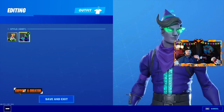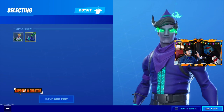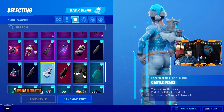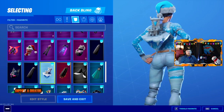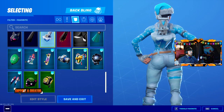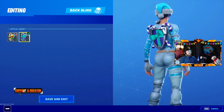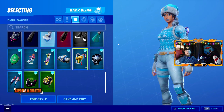I think Codename Elf is so dope, but Frozen Nog Ops is definitely the best — that's just my opinion. When it comes to back blings, you get the Castle Peaks, which I actually don't think is a bad back bling — it's pretty dope. You also get a variant of the Elf Shield: the default style and the mint style. That is all you get with the pack, but I think it's pretty dope.